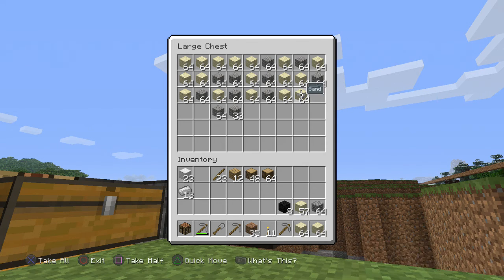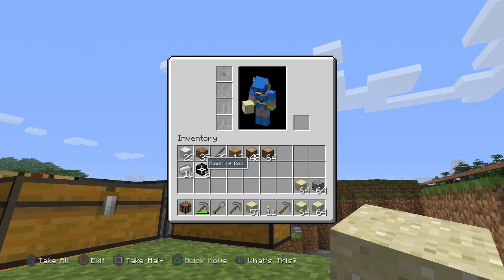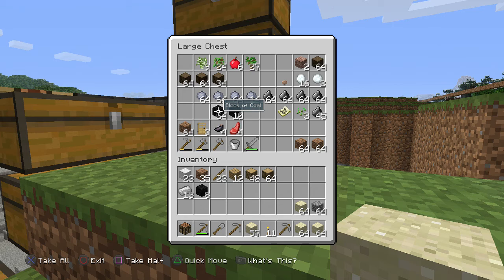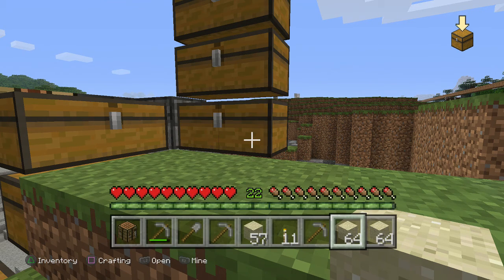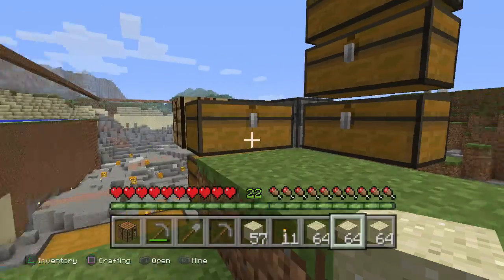Grab me another two stacks of sand. Add in there, add in there. Yes, I have coal blocks. I've got plenty of those. I got like, stacking a bit. Coal blocks. That's a lot. Although, that is to be expected when you're mining out large areas.